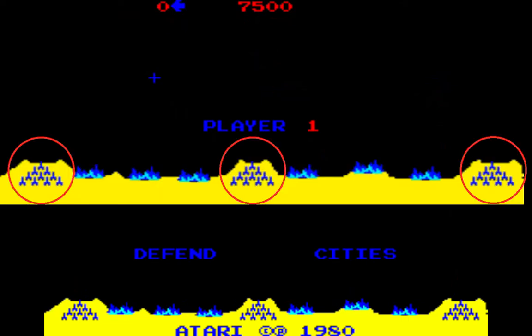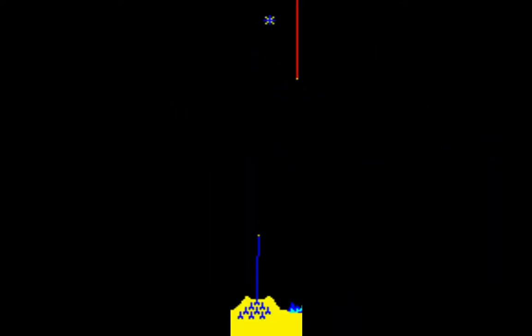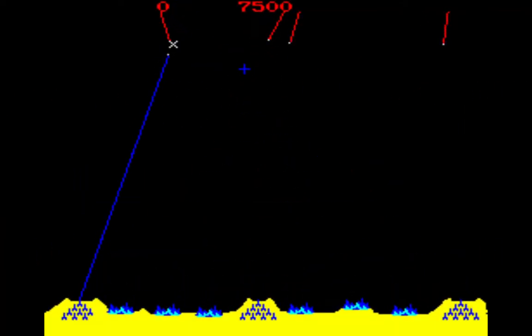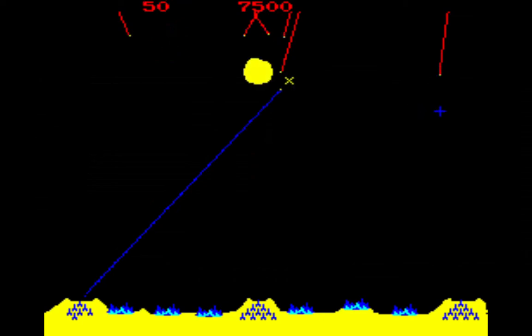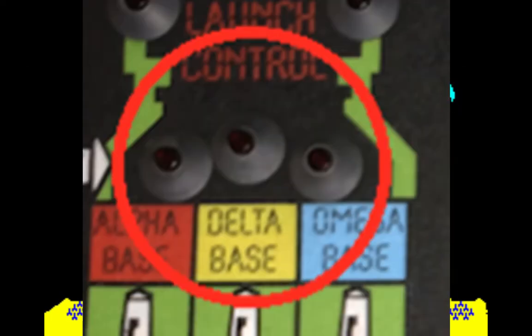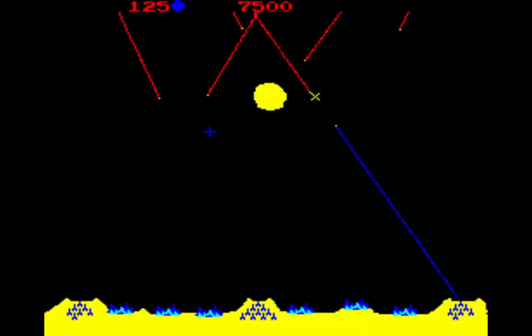Each base contains 10 defensive missiles. The Delta base will fire missiles three times faster than the Alpha and Omega bases. You control the aiming of the missiles via the trackball, which controls the crosshair on the playfield.